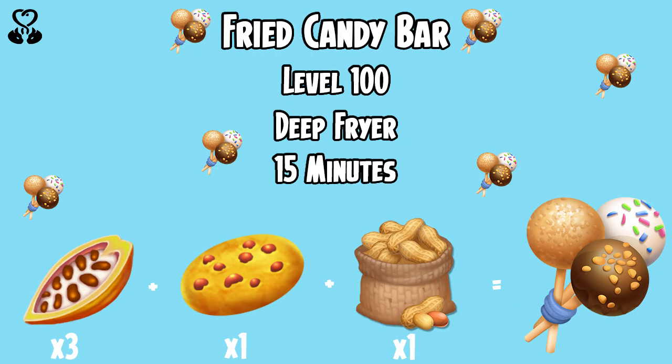The Fried Candy Bar unlocks at level 100, is made in the deep fryer and will take 15 minutes. You will need 3 cacao, 1 cookie and 1 peanut to make the Fried Candy Bar.